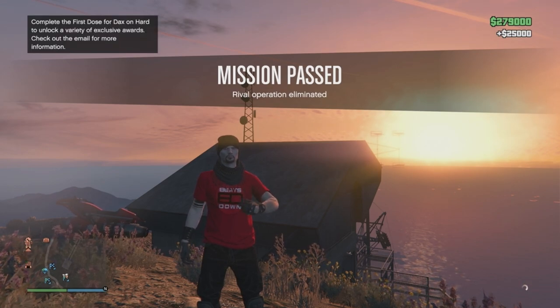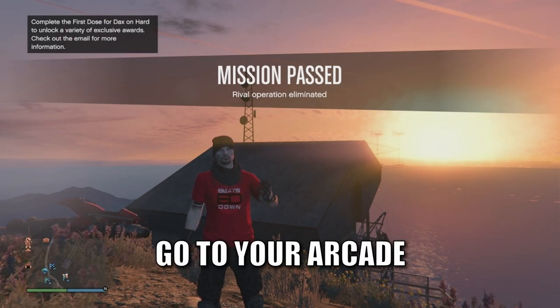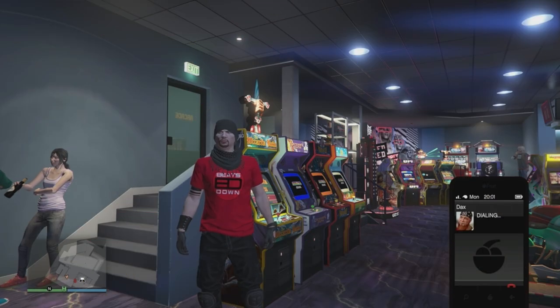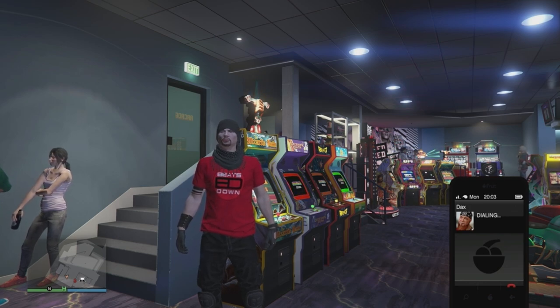After you've completed a Dax Fencing and Jobs, make your way over to your arcade, assuming you have one. If you don't, well, buy one, obviously. When I call up Dax, you can see I still have my long cooldown.